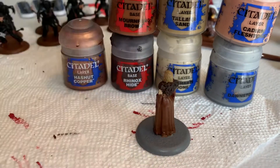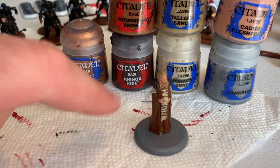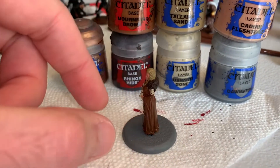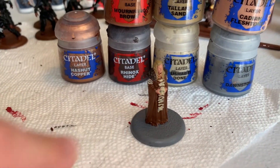Rhinox Hide is for the fur at the top of it. Talarn Sand is her hair. Ushabdi Bone is all the little bone segments on her dress. Cadian Fleshtone for her face. Dawnstone for her base.